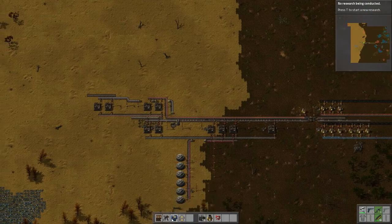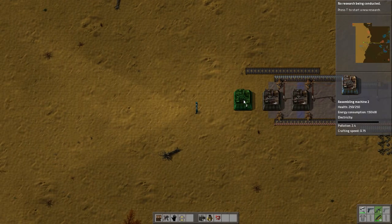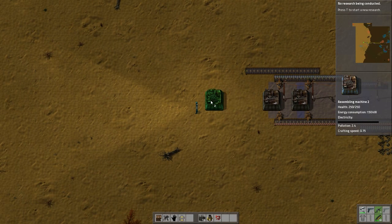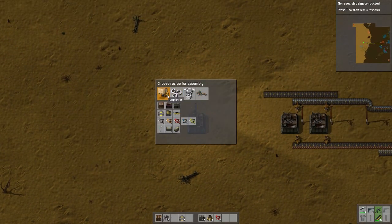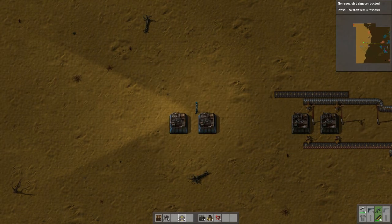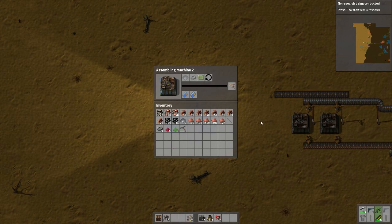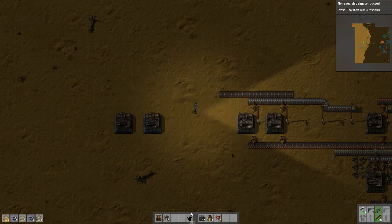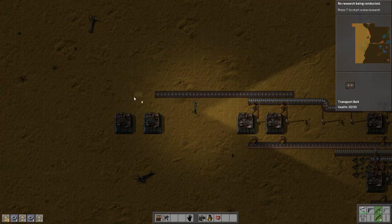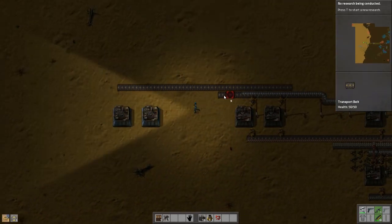I went ahead and made two assembly machine tier 2s, so let's go ahead and set those up now. Right there and right there. You two are going to be making the inserters, which need iron plates, iron gears, and electronic circuits. Electronic circuits will come from the top, and iron plates will come from the regular iron plate line.